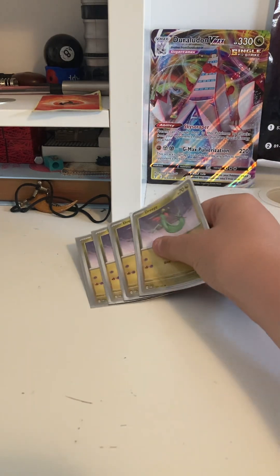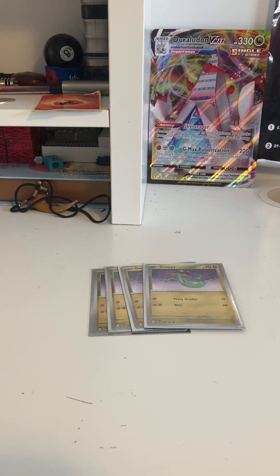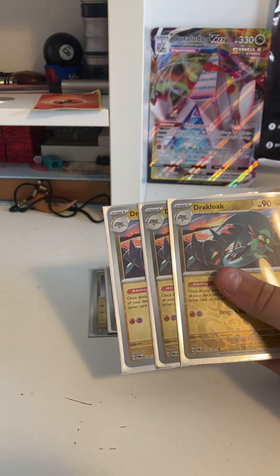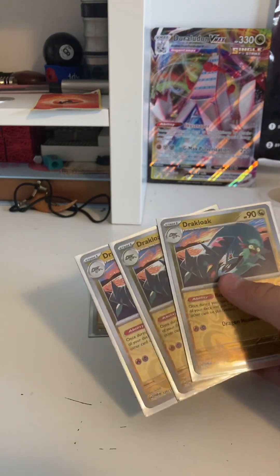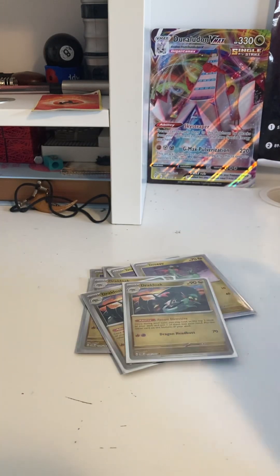So, starting off, obviously you have the four Dreepys, just for the start of the evolution. You've got the Drakloaks — you play three because we can rack handy and also we like them for the ability. Once it's your turn, you may look at the top two cards of your deck and put one into your hand, with the other going to the bottom of the deck, so you're only losing one card from your deck there.